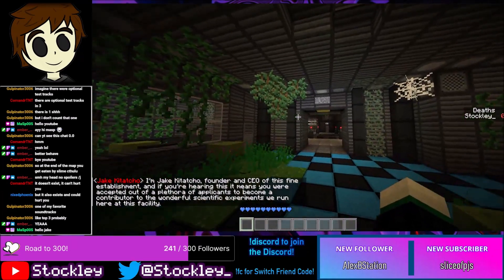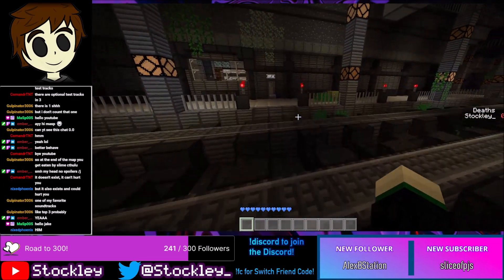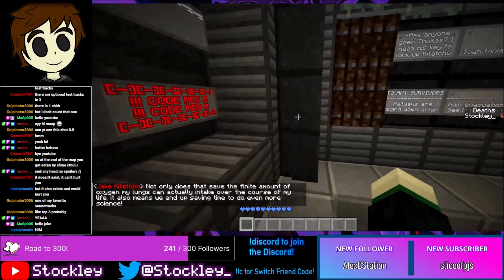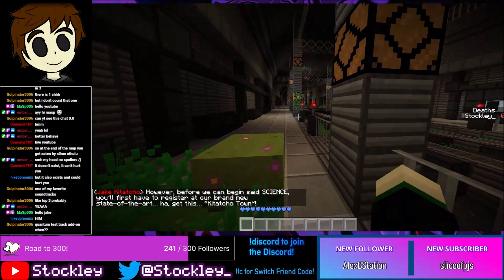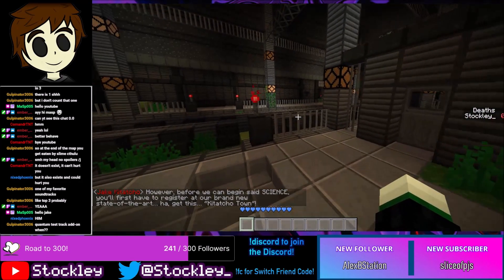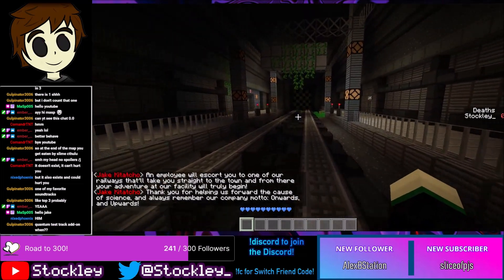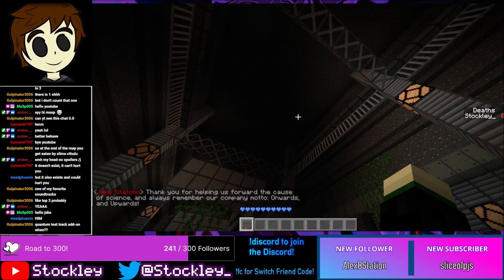I'm Jake Katacho, founder and CEO of this establishment. If you're hearing this it means you were accepted out of a plethora of applicants to become a contributor to our scientific experiments. My assistant Susie is helping me get a hang of our new pre-recorded messaging system so I can guide each batch of newbies without repeating myself. Before we can begin said science, you'll first have to register at our brand new state-of-the-art Katacho Town. An employee will escort you to one of our railways — it'll take you straight to the town. Always remember our company motto: onwards and upwards!